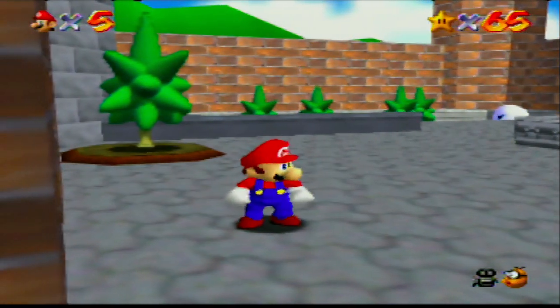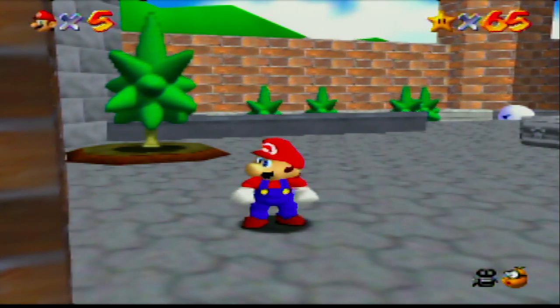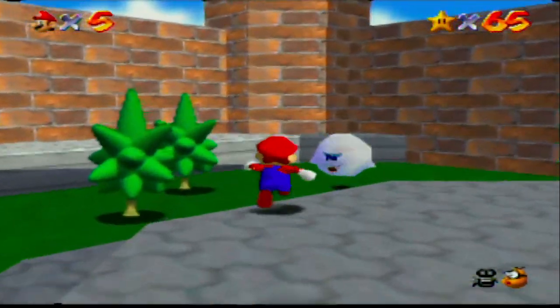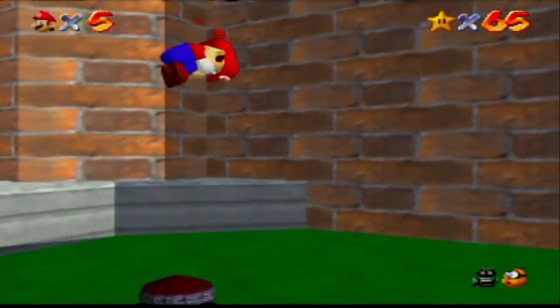What up everybody, this is ALP85 coming at you live with another installment of Super Mario 64. Last time we got the first three stars in Tick Tock Lock and Rainbow Ride, and now we're going to go collect the 100 coin stars in the basement, starting with Big Boo's Haunt. Let's get right to it.